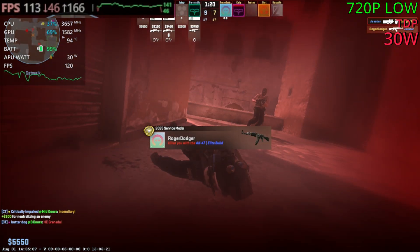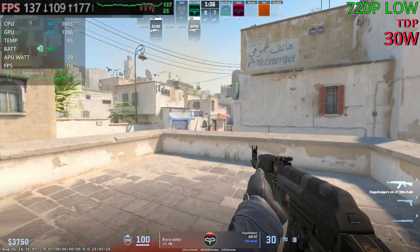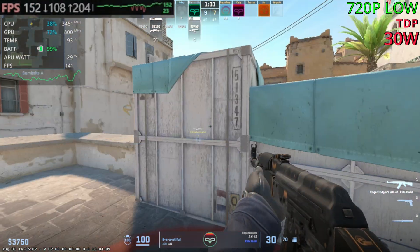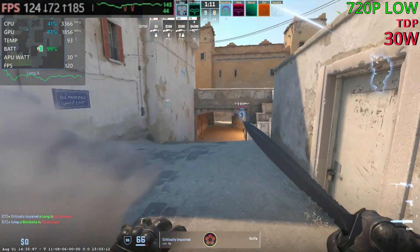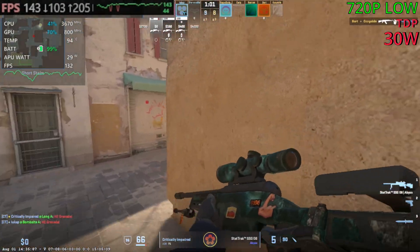I could have had that guy too — my aim was a bit off. Not doing too bad to be honest: I've got nine kills, the guy above me has nine as well but more damage, and the guy in third place has 10 kills. Not sure it's going to run on SteamOS to be honest, because with the Steam Deck it was having a hard time.